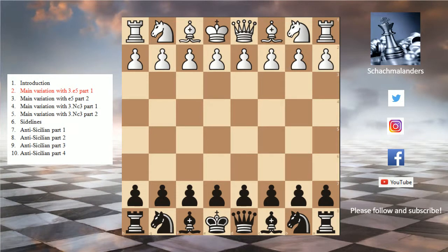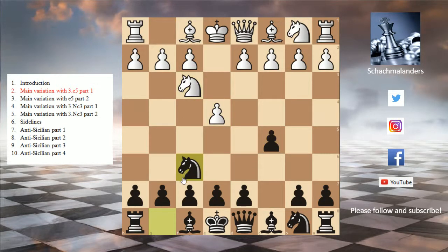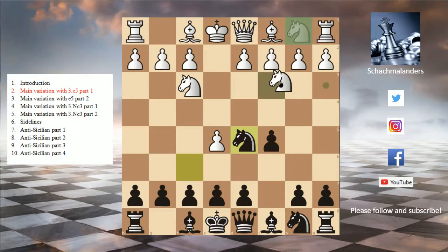Welcome to this video. We're going to look at the line e4 c5 knight f3 knight f6 and now the move e5. This is the main variation and now we can play knight e5 as black, putting the knight in the center. The main move for white here is knight c3 attacking the knight, and now we have the slightly strange-looking move e6 protecting the knight.